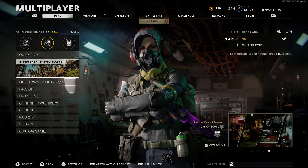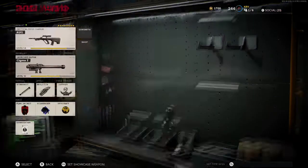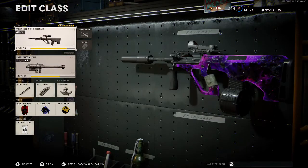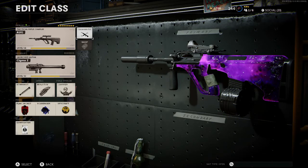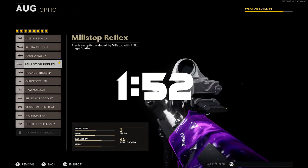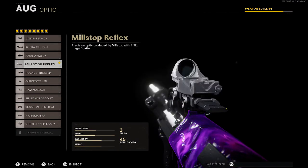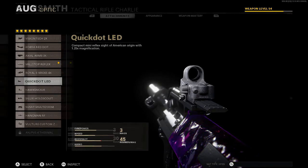Hello guys, it's me KLV and in today's video I've made this ORG class. This class is very, very powerful. If you want to skip to the gameplay, there's a timestamp on screen. For starters, we have the Millstop Reflex — I personally like this, it reminds me of the Black Ops 1 sights. You use whatever sight you want, it's completely up to you.